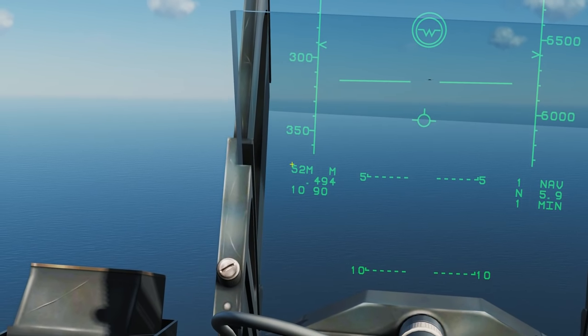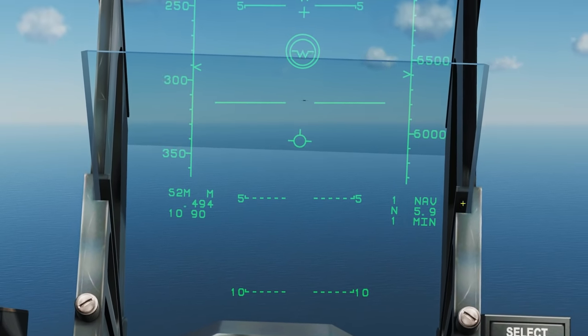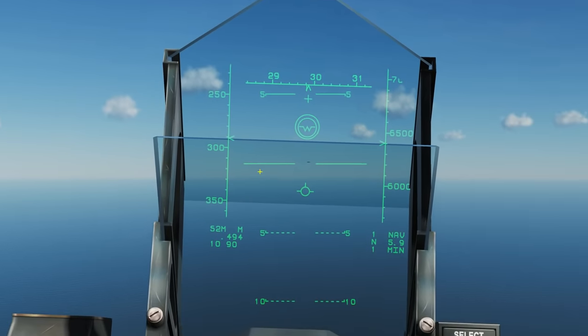We can see we've got two Sidewinders selected. There's our Mach and our G indication. Nav information is down here and everything else is basic standard HUD symbology.